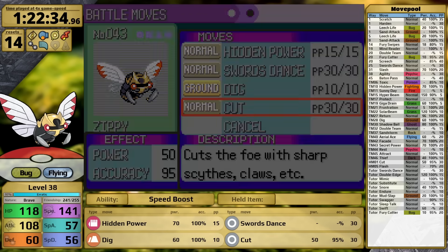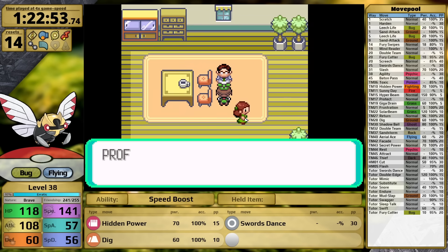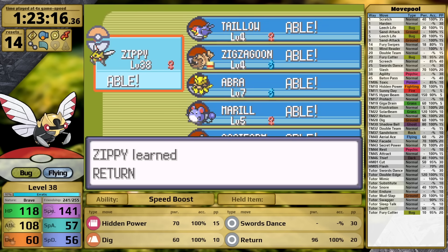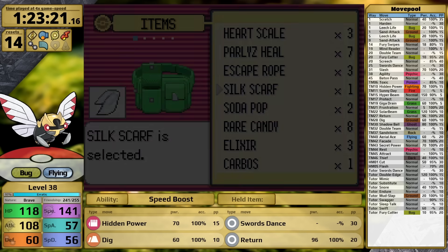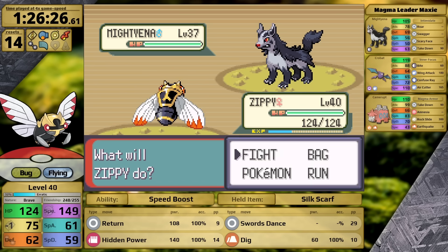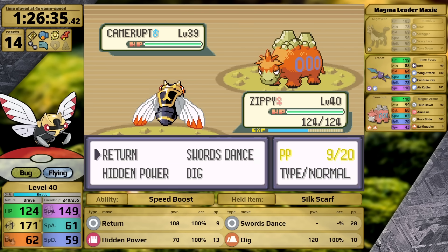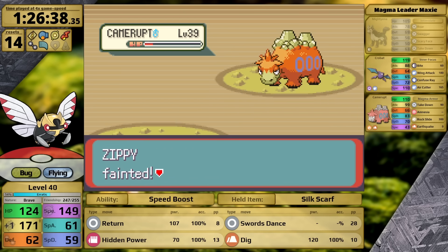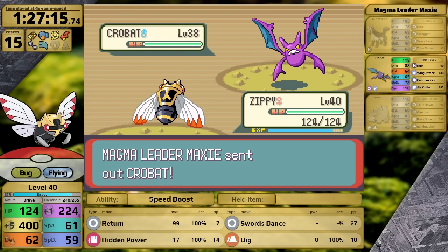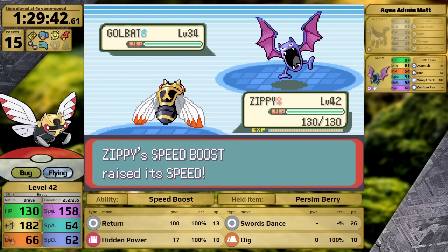Upon arriving in Lilycove City, I use the Move Deleter to get rid of Cut — good riddance. With Fly I go back to Fallarbor Town, give the Meteorite to the Scientist, and get TM 27 Return, which has an effective power of 105 with the Silk Scarf. Maxie and the Magma Hideout is easy — Ninjask almost perfectly counters his team. Swords Dance gets rid of Intimidate and Speed Boost gets rid of Scary Face. But the Cameruptian uses Rock Slide and one-shots me. I then use two Swords Dances with a Persim Berry, reach plus 5 thanks to a free Swagger, and sweep his entire team.